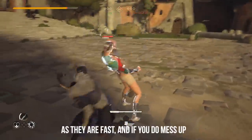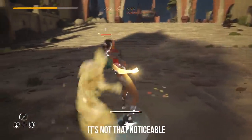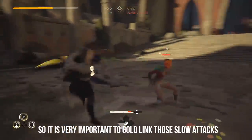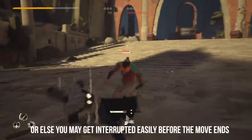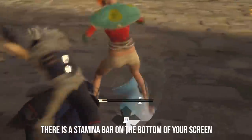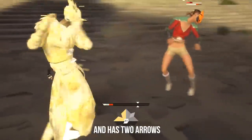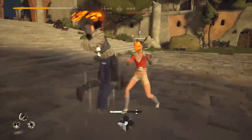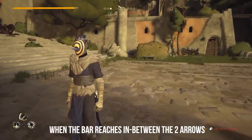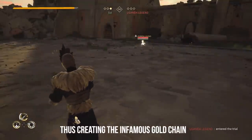For example, fast attacks aren't very punishing as they are fast and if you do mess up, it's not that noticeable. However, many slow attacks have a long recovery time so it is very important to gold link those slow attacks, or else you may get interrupted easily before the move ends. While attacking, there is a stamina bar on the bottom of your screen. The bar shows your attack's animation progress and has two arrows pointing at a specific spot in the animation. If you successfully press your next attack when the bar reaches in between the two arrows, then you successfully get a gold chain of those two attacks, thus creating the infamous gold chain.